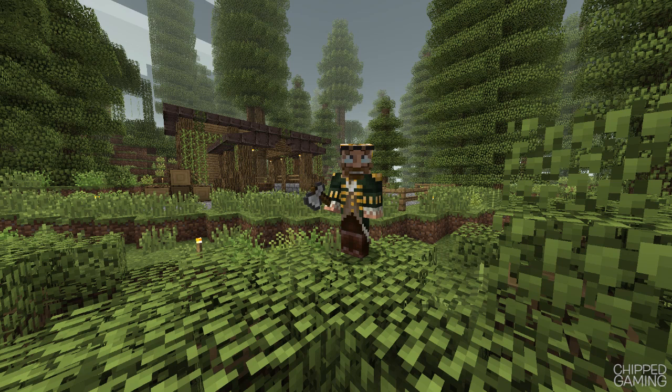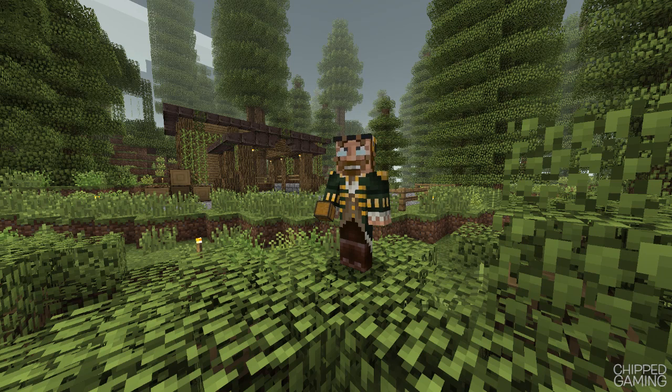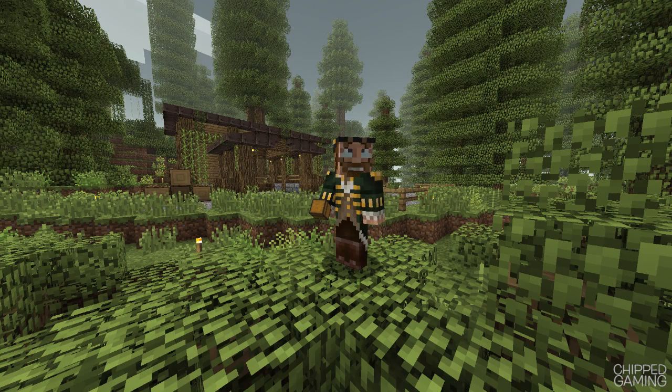What we're going to be doing today is we're going to be setting up all of the machines within this lumber mill. We're going to be taking all our supplies back home and then we're going to craft up some sawmills. We're going to get all the automation set up within here and we're going to get this into a fully fledged working lumber mill. So let's get back home and start making some stuff.